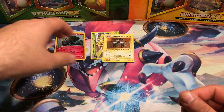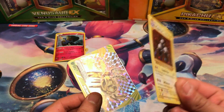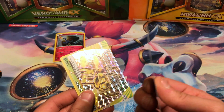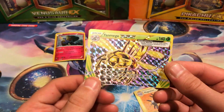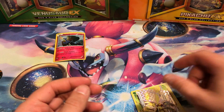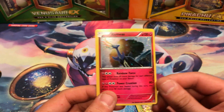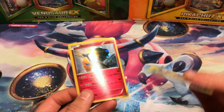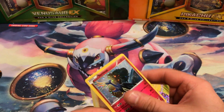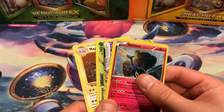So there you go. First Xerneas blister break done. Got this Magneton here, which is slightly warped the opposite direction of the Xerneas. We got Yveltal Mega Break — that is really cool, I like that card a lot. And we have our promo Xerneas. The names are up to my interpretation; I say them multiple ways in multiple videos.